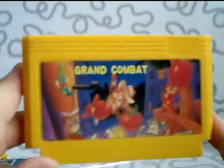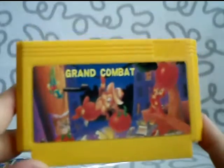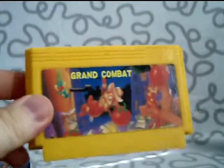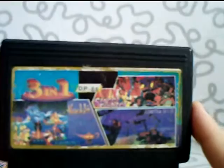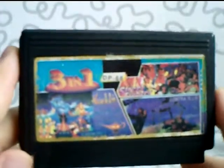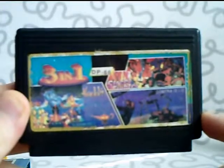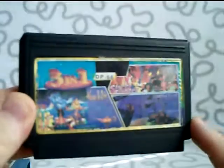Chip and Dale called Grand Combat — that's because it is a pirate cartridge, but it is Chip and Dale 1. I have one more of this, I'll come to that later. First: Three in One. This has Aladdin, Contra 2, and Street Fighter on it — all three games are very good. This is a very heavy cartridge because it contains three very big games. The model number is DP66 on this one.